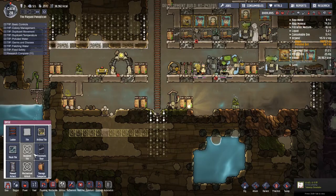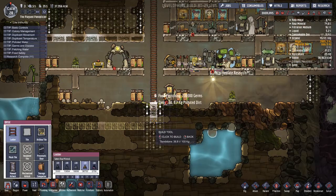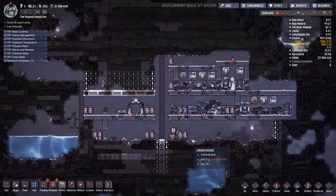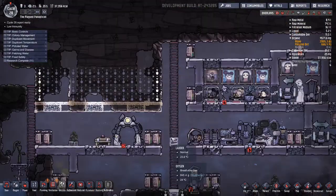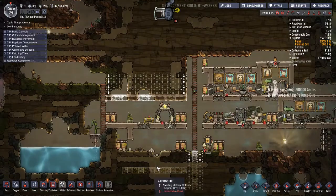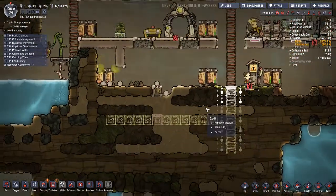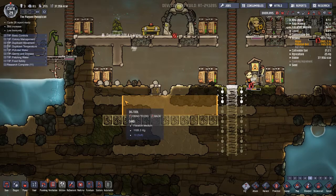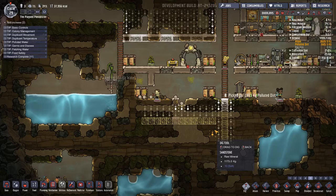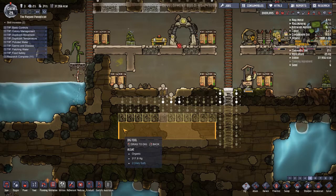I'm also going to want a ladder going down. Some of the future projects I want to do are make an oxygen machine right here with electrolyzers, and right now I'm just waiting.